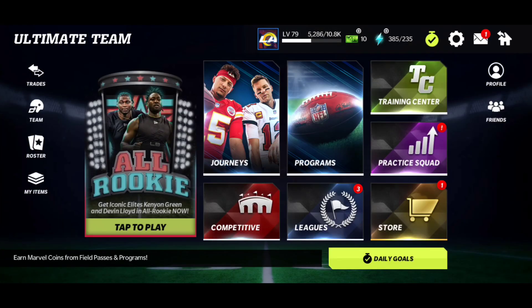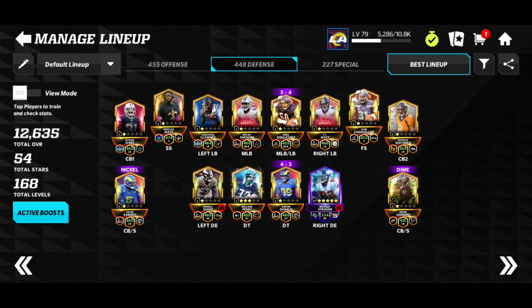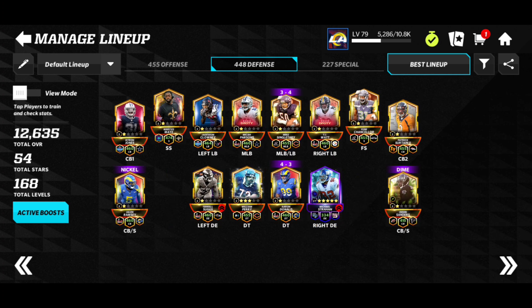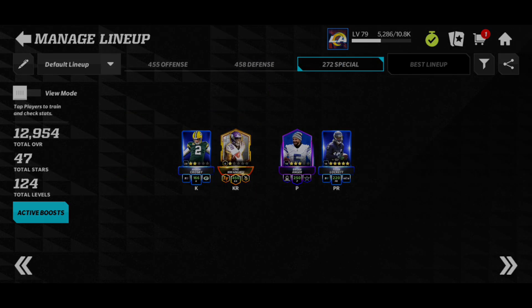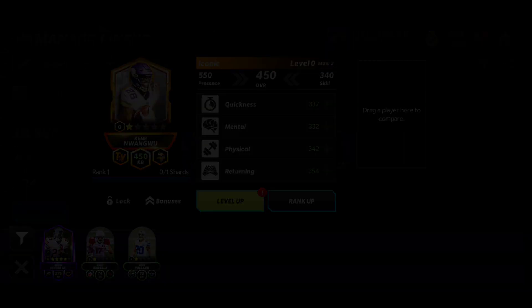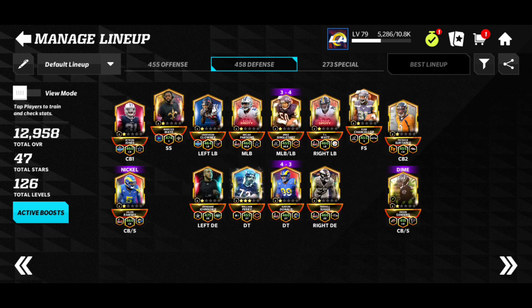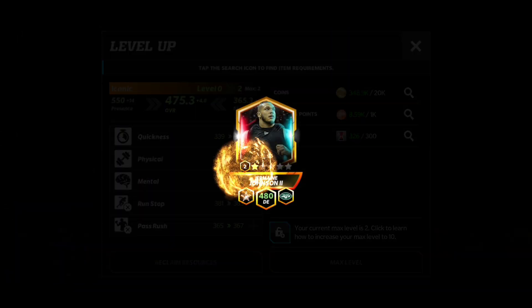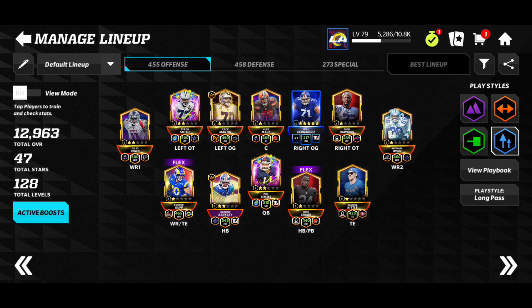Our defense is going to be a full iconic defense, and then we're finally going to have an iconic on special team — offense will just have to wait. Look at the defense, look at the special team, look at the total overall in 3, 2, 1 — we almost hit a 13,000 total overall! We have a 458 defense and a 272 special team. The 450 kick returner gets a level up to 455, the special team hits 273, and on defense — full iconic defense right there with a 475 DE leveling up to 480 DE. A 458 defense — I'm actually liking this.